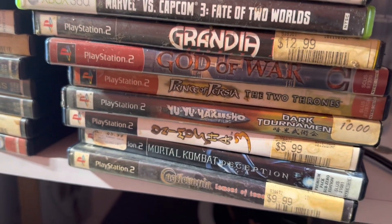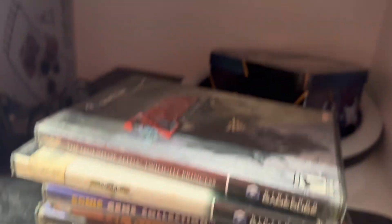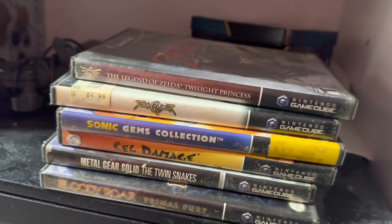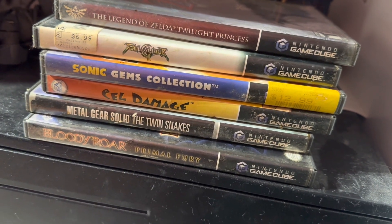God of War, Prince of Persia, Yu Yu Hakusho, Mortal Kombat Deception, and Castlevania — this stuff all does have manuals. We also have Twilight Princess, Soul Calibur, Sidearms Collection, Cell Damage, No One Lives Forever, Metal Gear Twin Snakes, and Bloody Roar.